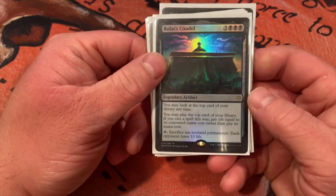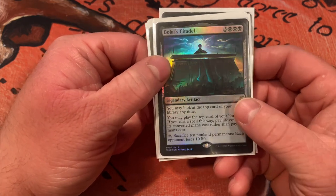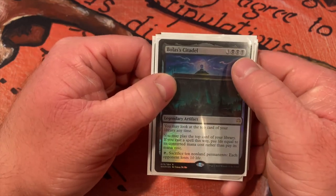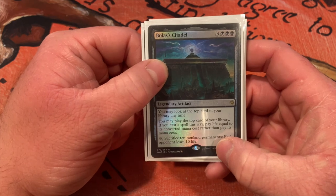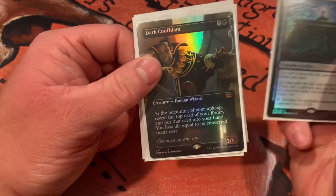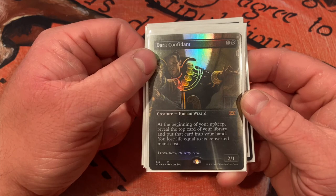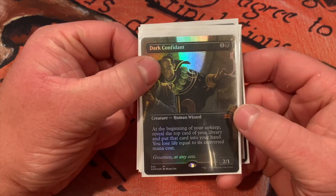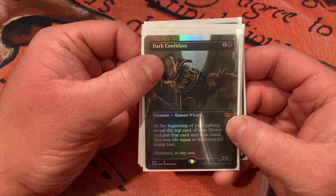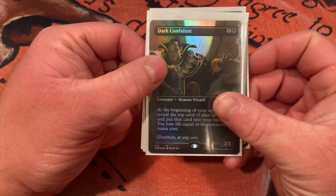Bolas's Citadel — you can look at the top card of your library anytime; you can play cards from the top of your library paying life equal to their CMC rather than their mana cost. This is similar to Ad Nauseam except instead of going to hand these spells go into play. It is expensive to put out. Also if you have ten permanents and your opponents are almost at their end you can make each opponent lose ten life if you sacrifice ten permanents. Dark Confidant — at the beginning of your upkeep you reveal the top card of your library, put it into your hand, and lose life equal to its CMC. With the Gitrog Monster upkeep triggers, you choose how they happen — you can choose to sacrifice the land and draw first, or reveal from Dark Confidant first.